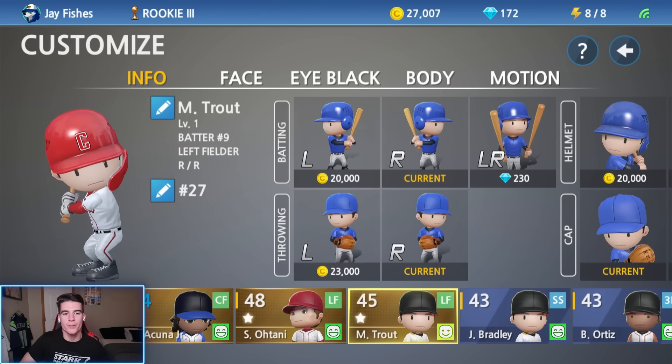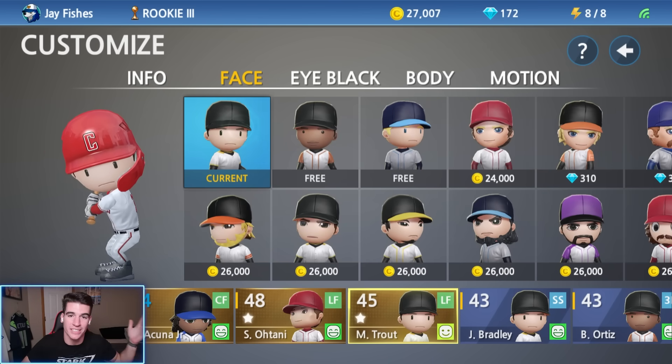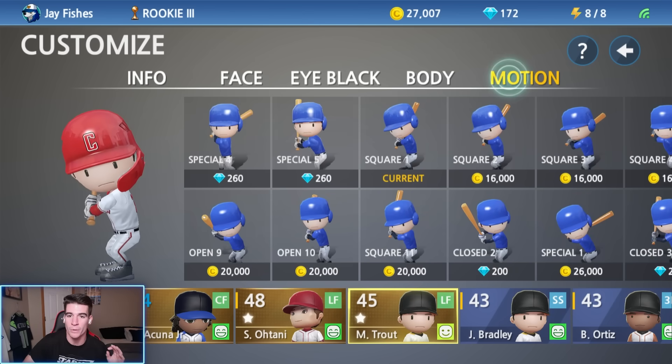I went ahead and customized my new left fielder to be Mike Trout, number 27, obviously bats right throws right. We gave him the helmet with the flap because he wears that. We kept the stock face because that's the one that looks like him the most. There's not a lot of great choices for Trout and we don't have enough coins for me to do a motion today because I want to upgrade him as well, but in the next video I will choose a motion so let me know what motion we should go with for Trout.